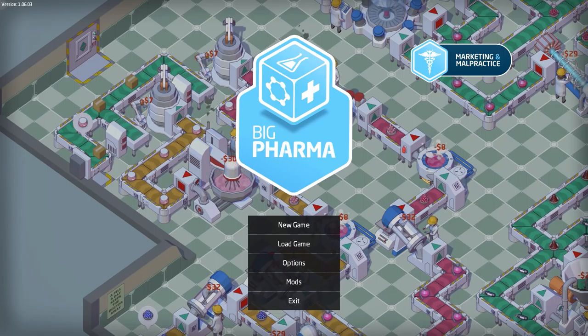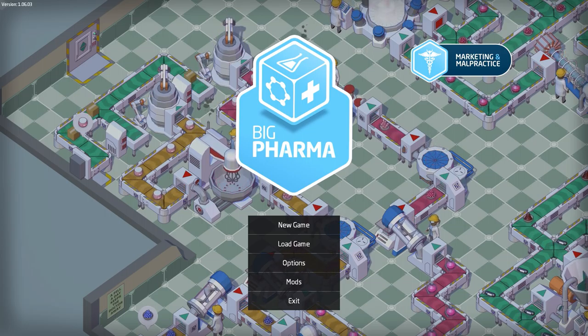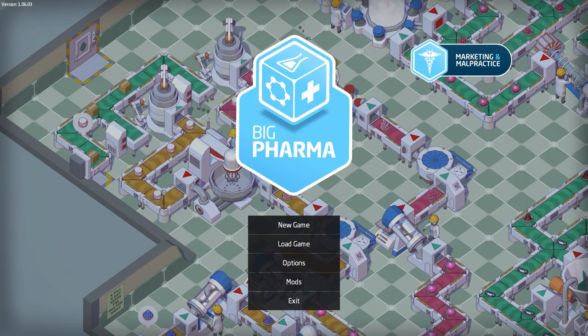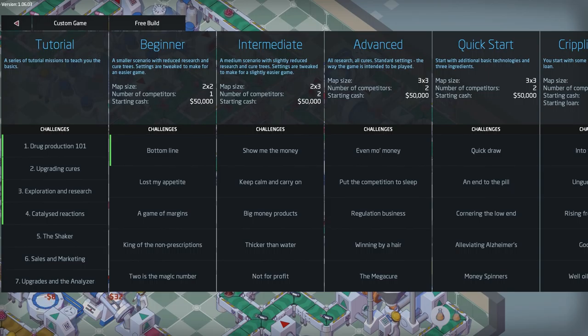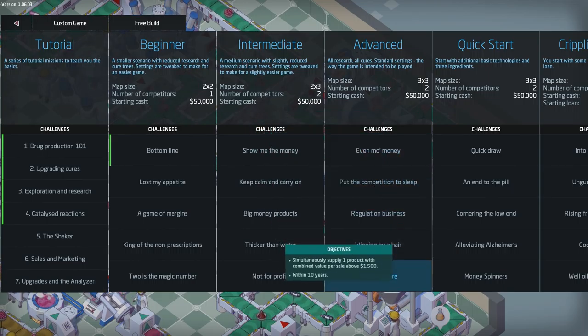Ahoy there, I'm TinyPirate. Welcome to a Let's Play of the Marketing and Malpractice DLC for Big Pharma. This is out right now. If you're watching this video, you can go get it for about $5 over on the Steam store. Link in the description below. I really like Big Pharma, so I was quite pleased to get a chance to have a go at this. Thanks, developers.